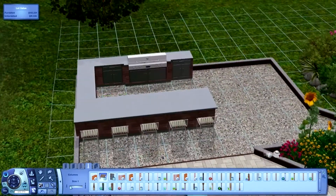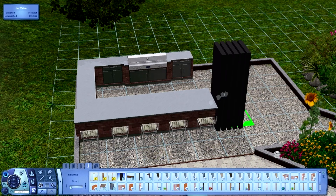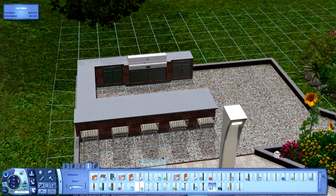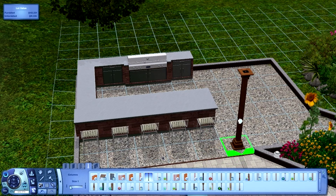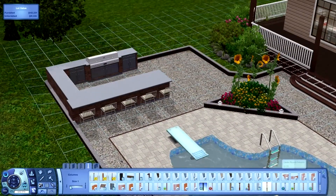I was trying to think of an item, and I really wanted to make it so it wasn't all enclosed, because I thought it was really nice being open, overlooking the pool. So I found some really nice custom content — because custom content is my life.